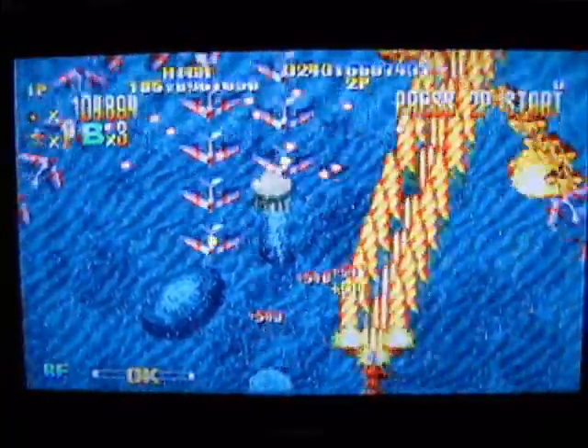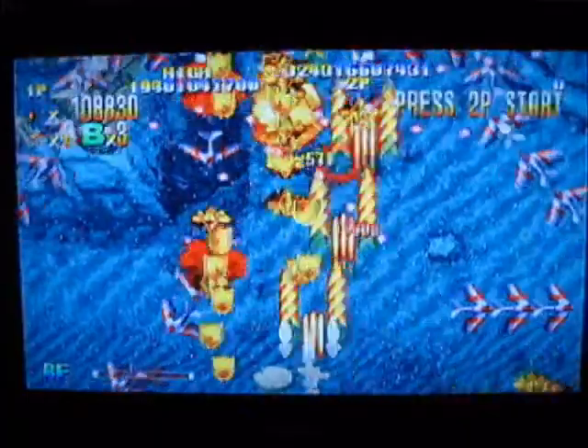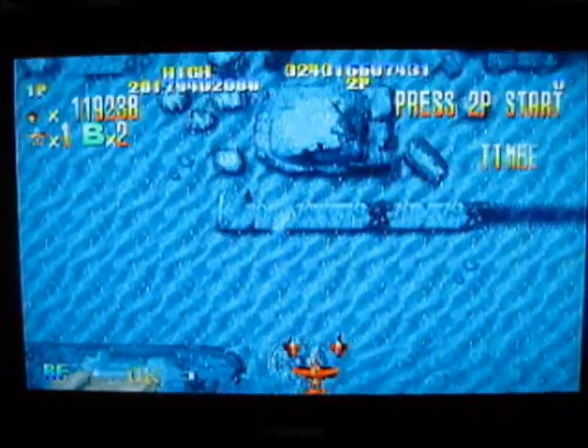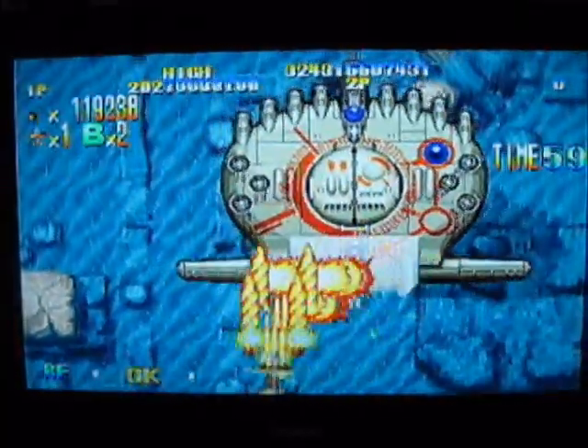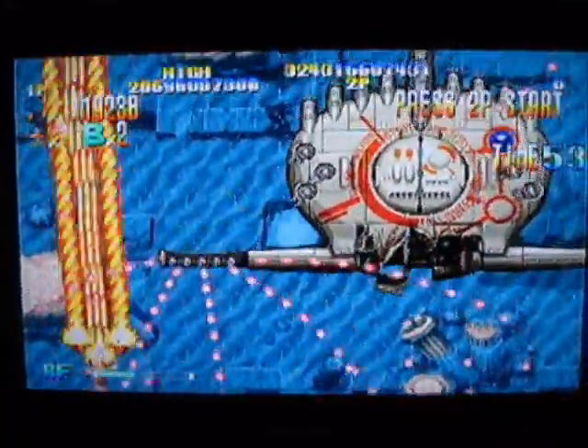Giga Wing initially offers you a choice of four characters, and you can unlock another one by beating the game on one credit — which surprisingly I managed. The story changes depending on what character you choose, so in that respect Giga Wing has plenty to keep you coming back for more. Plus you can unlock artwork and save your high scores. You can also team up with a friend, but I haven't tested this feature. If you're the kind of player who likes to unlock everything, Giga Wing should satisfy your desires, but for me the gallery and narrative segments were unnecessary. For that reason, I give Giga Wing 8 out of 10 for lastability.